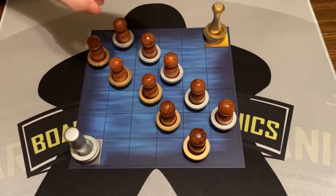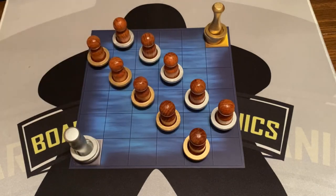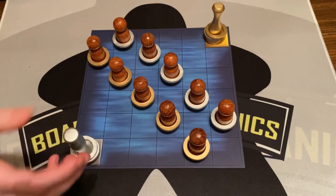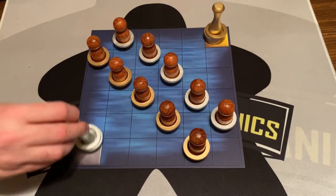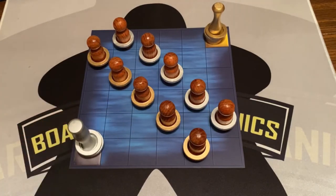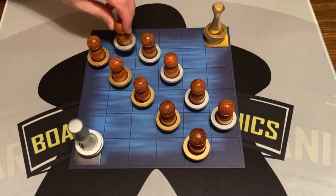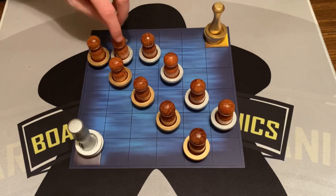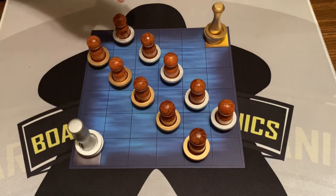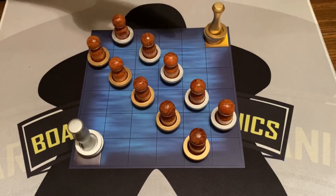The game ends when one person has successfully scored four of their sailors. To score, you need to get the gold sailor to the golden side or the silver sailor to the silver side. You'll have two actions per turn. You can move your siren — it can move any direction, diagonal included. You can move a sailor, but sailors can only move orthogonally. You can only move sailors that have your ring on them.